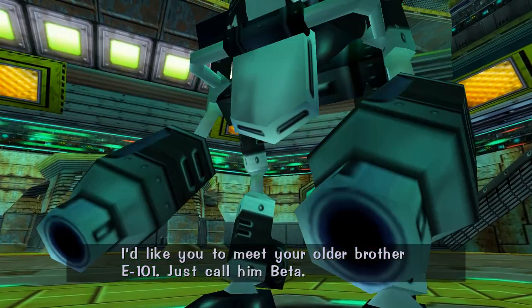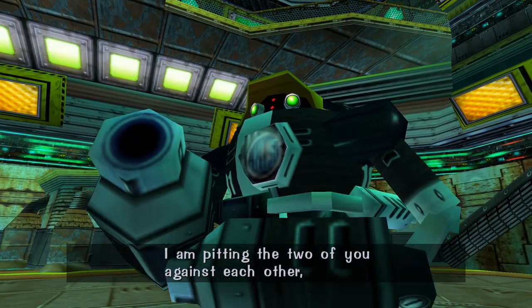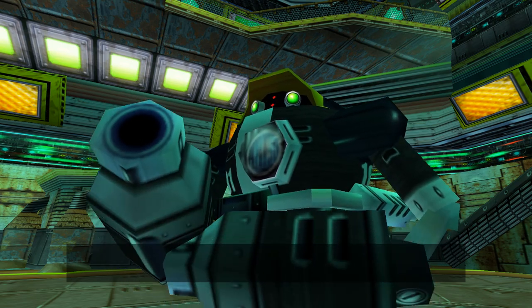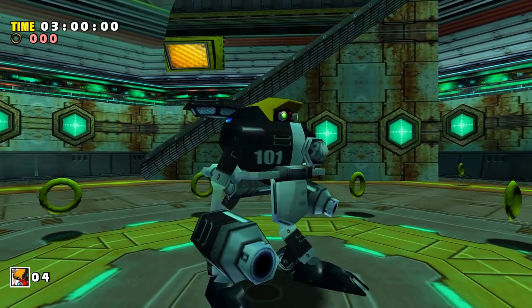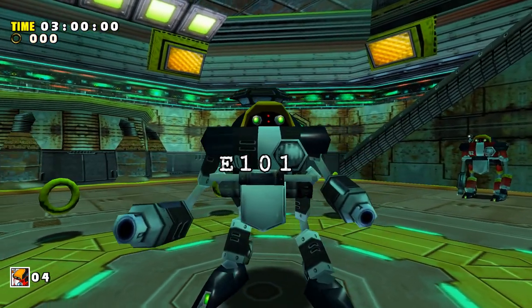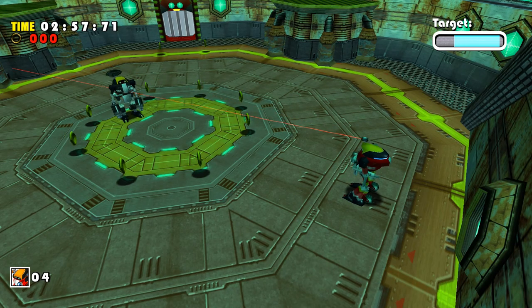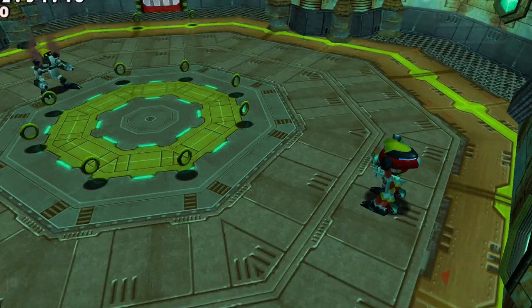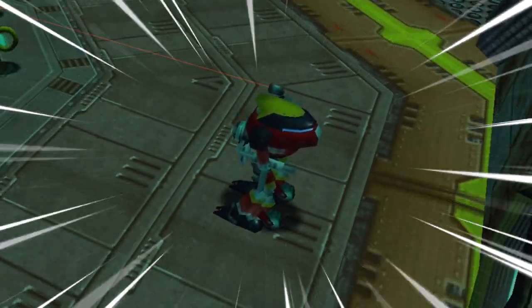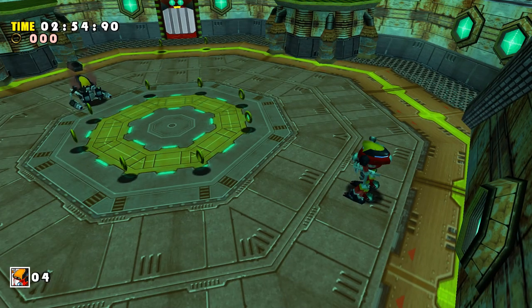Gamma's true test arrives in the form of his older brother E-101 Beta. Eggman pits the two siblings against each other to see who is most worthy of serving aboard the Egg Carrier. Whilst Gamma only boasts one machine gun, Beta is equipped with two rocket launchers and a jet booster. Although, as his name suggests, Beta puts up no fight whatsoever — all you have to do is hold B and release once it locks on, defeating Beta without even moving from your initial position.